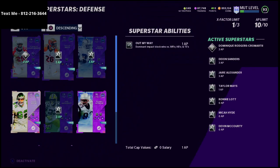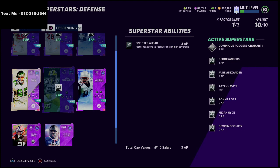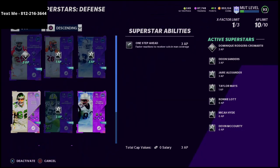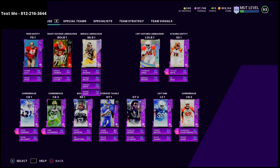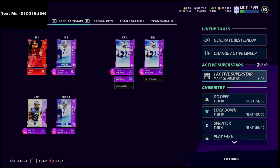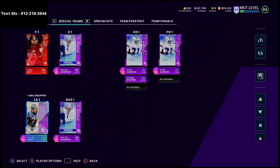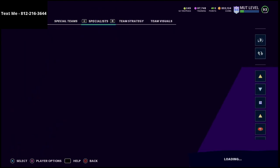For abilities, out my way is the most important ability to stop the run — I put that on Taylor Mays. I'm running three one step ahead corners. You could also run two out my ways at 2 AP and then eight acrobats, which is very effective. Two out my ways helps in the big nickel over G or nickel normal to lock up against the run. I'm going between nickel 3-3-5, nickel 3-3-5 wide, and nickel normal formations. Morton Anderson is the best kicker and gets focused kicker, which I have on him because the lag is absolutely insane.